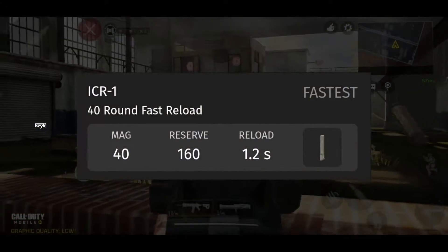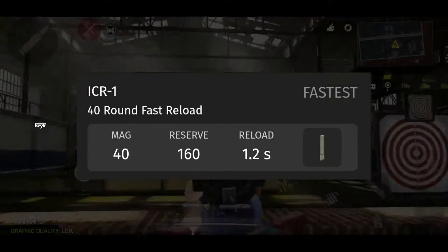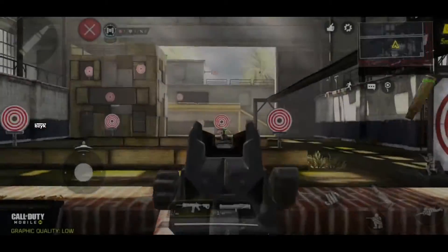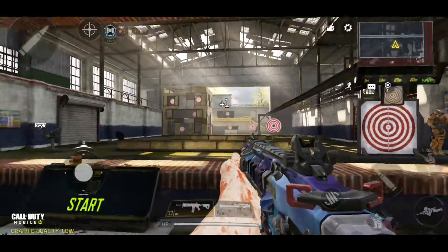So you will be wondering about what is the difference. If you equip the 40 round fast reload mag only, the reloading time is around 1.2 seconds, which is crazy fast compared to any other gun in the game. But if you put Sleight of Hand as the perk, it will go from 1.2 seconds down to 0.9 seconds, which is crazy fast. No other gun comes closer to this one.